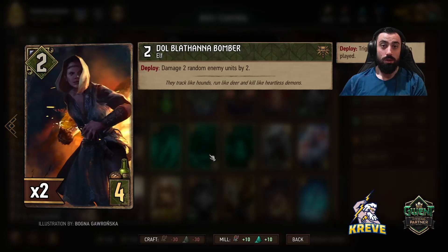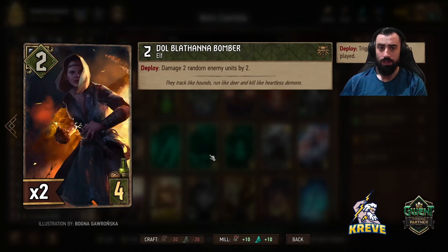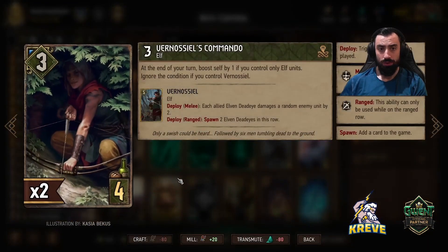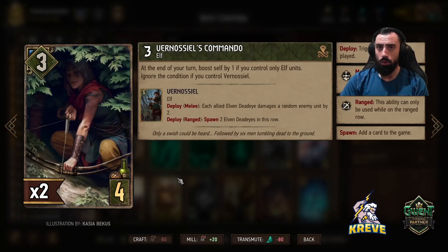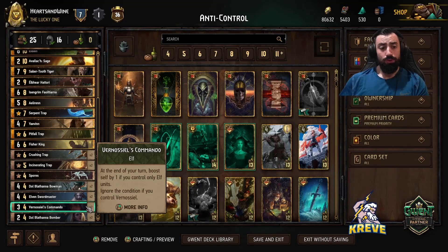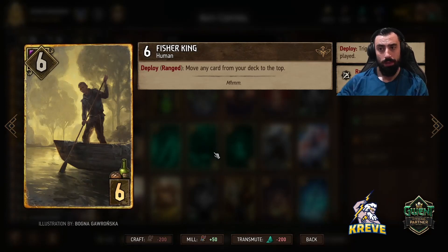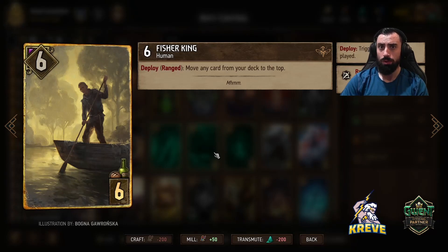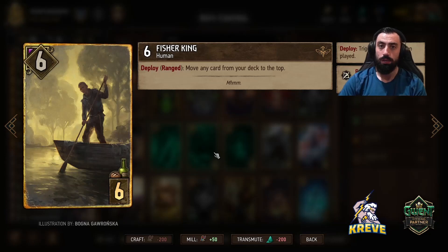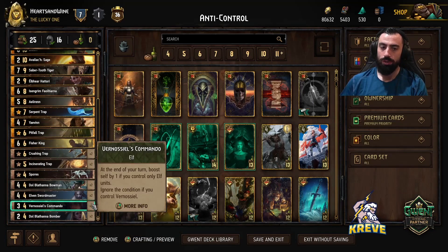All these bronze elf units in the list - we want to commit them round one with scenario to help get round control. We've got two bomber units that damage two random enemy units by two. The Nostrils Commando is just a boosting engine - we are practically playing all elf units when looking to commit the commando in round one, so this is a really nice bronze card to play as one of the activators into scenario. Keep in mind the boosting of commando can get switched off if we play Fisher King round one. I recommend playing Fisher King maybe second-last turn of round one or on your last turn when it looks like you're going to get round control.